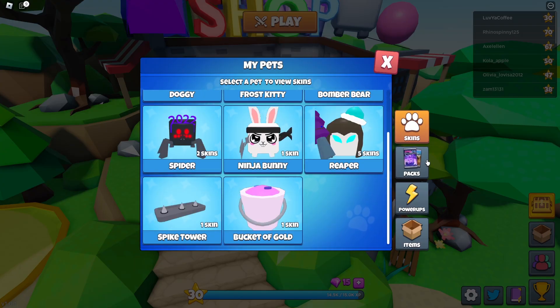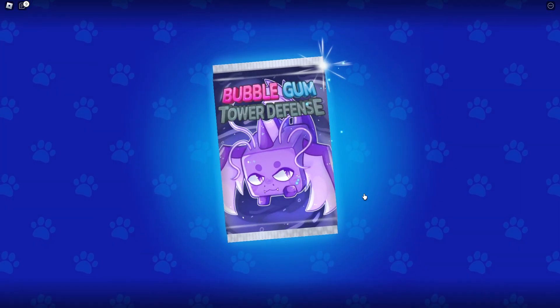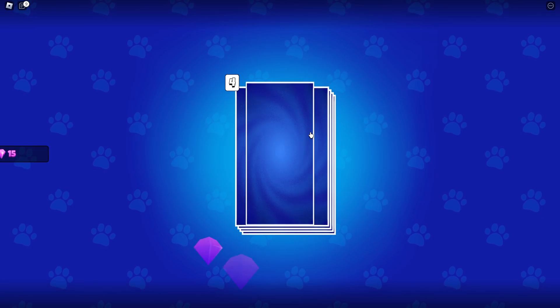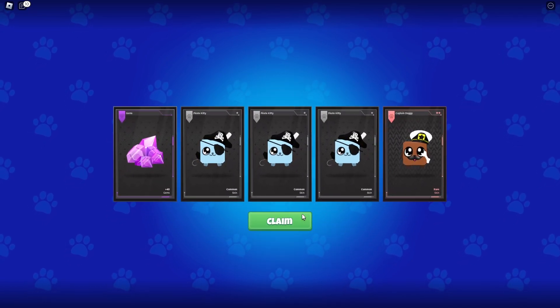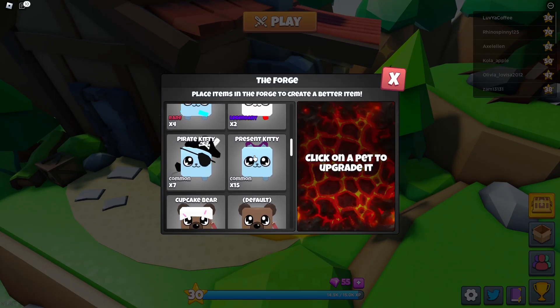Alright, let's open the pack! Yes sir, give me something good please. The pack opening thing reminds me of Plants vs. Zombies. Diamonds, person, person, pirate kitty, captain doggy — I think that's everything I already have. Let's check the forge — is there anything I can combine? Probably not.